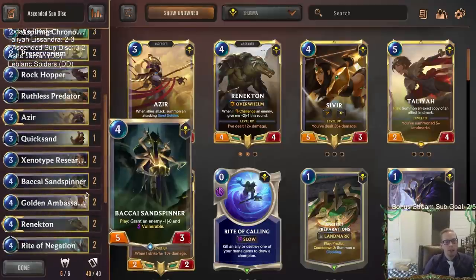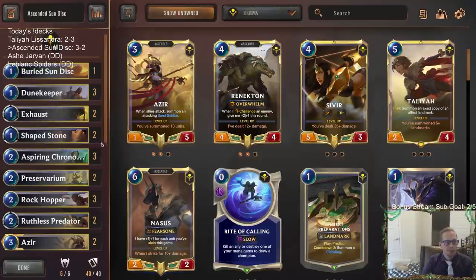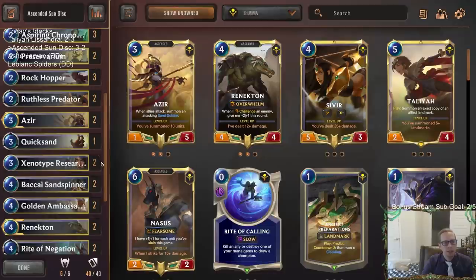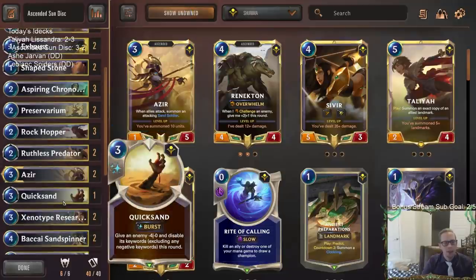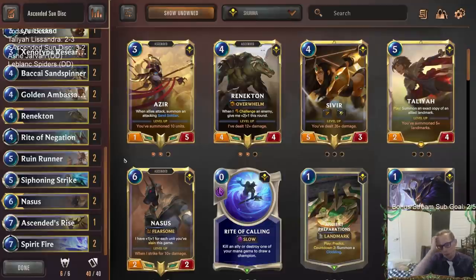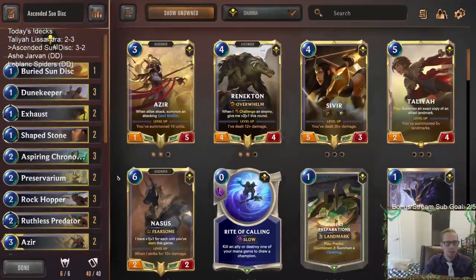If I just go to combat without playing the Sand Spinner, I'm able to play my spells and level up both Renekton and Nasus right there that turn. I wasn't expecting double Sejuani since they hadn't really been playing spells before — and obviously that's complete hindsight, you can't really call double Sejuani. But that's what I needed to do: not let them play the Sejuani there. Then we level up both champions, get the Sun Disk, and I think we'd be okay from there.